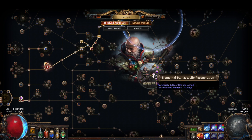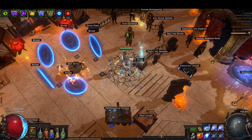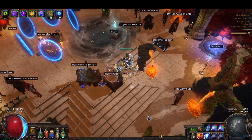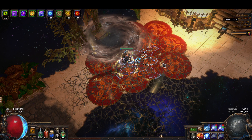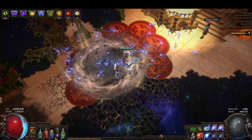The next ascendancy we take is Sanctuary. That's what gives us consecrated ground and enemies take 15% increased damage when they're on our consecrated ground. So if you have a Bottled Faith, this is the only ascendancy I'd actually consider buying one for.